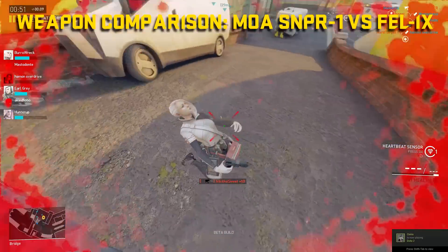The reload speed is pretty quick at 1.6 seconds to reload a six-round magazine. I won't get too much into the DPS stats as it's a bit of a useless stat for a bolt action sniper rifle. On the other side we have the Felix — it hits for a maximum of 79 damage to the body and 158 damage to the head. The rate of fire is even slower than the MOA at 38.5 RPM, and reload time is significantly longer at 2.6 seconds for a five-round magazine.